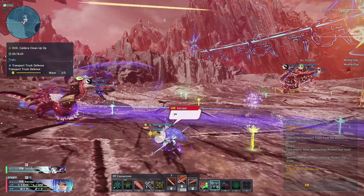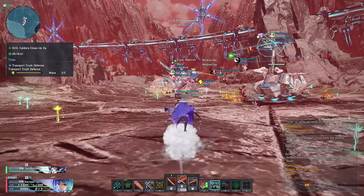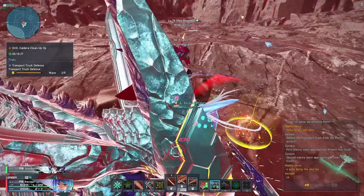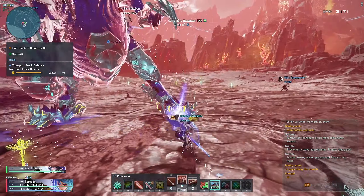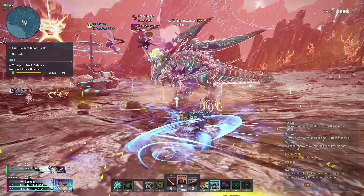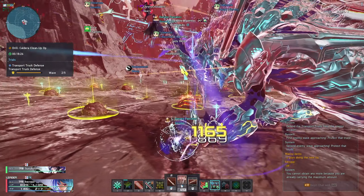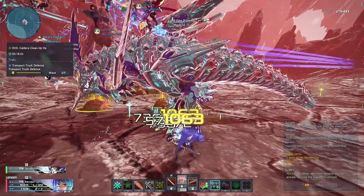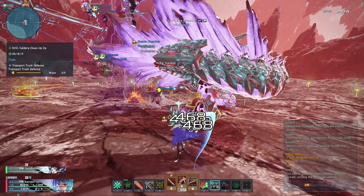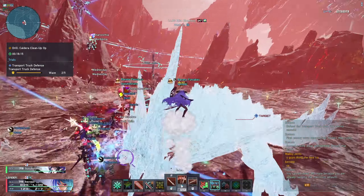But if you are playing on ship two, where queue times are between 30 seconds to a minute, it's worth spamming this if you want to title hunt, get the SG, and get the titles — simply because there are a lot of rare enemies in this Limited Time Quest. The way it works is there are five separate waves of enemies with lots of enemies, so it's actually pretty fun to play. The only issue is not a lot of good items drop. After doing 10 runs, I don't have anything to show for it.